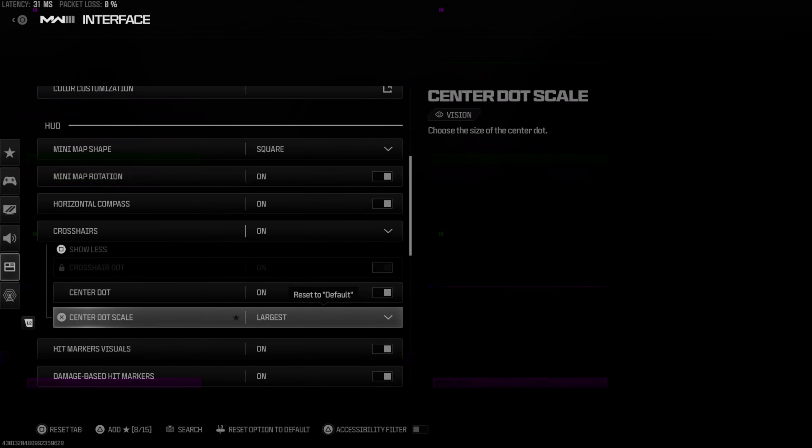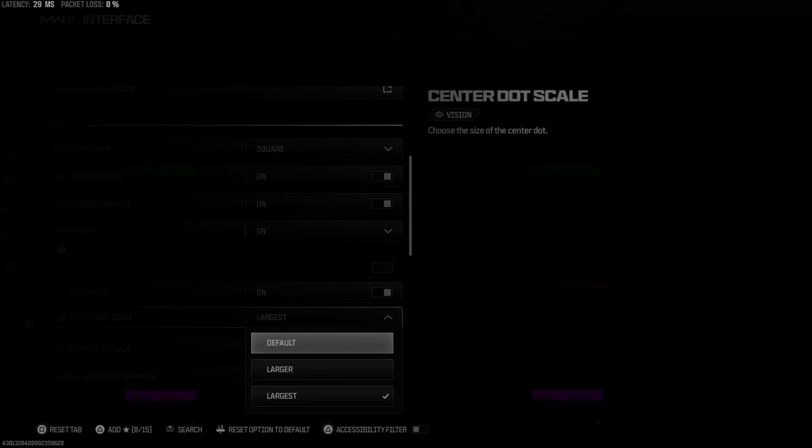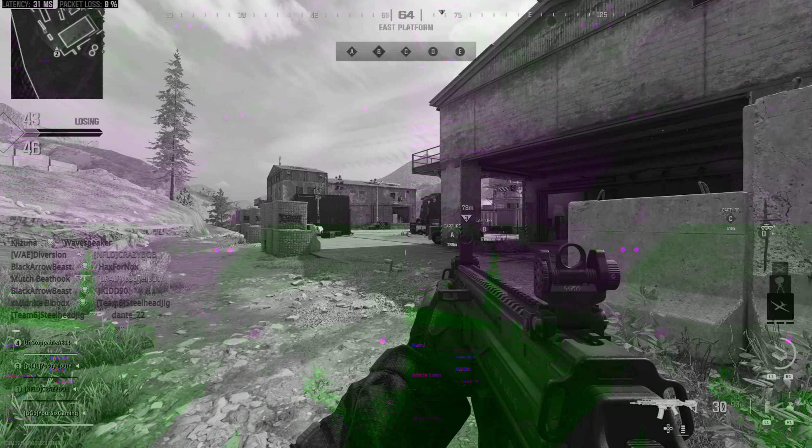Then you have three different sizes: Default, Larger, and Largest. So let's go to the Default one and back out — this is what it looks like. You can barely see it.